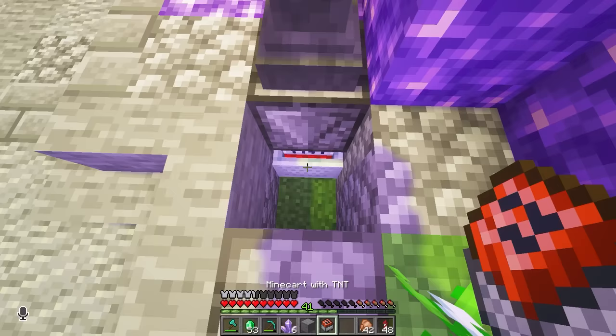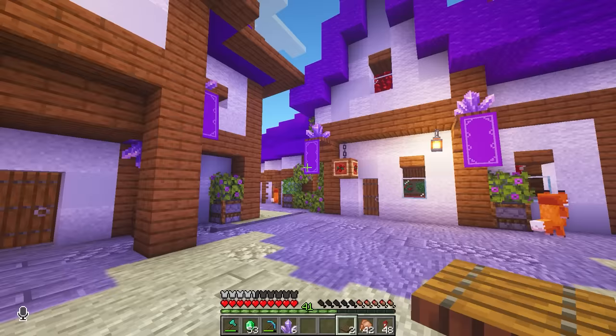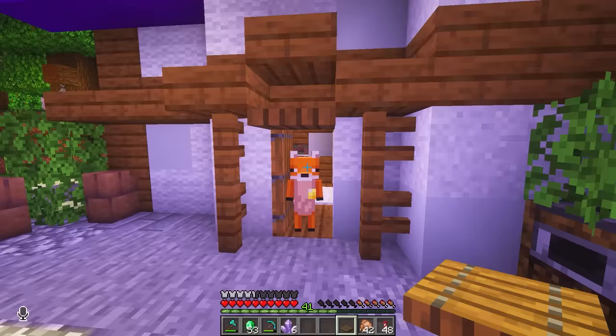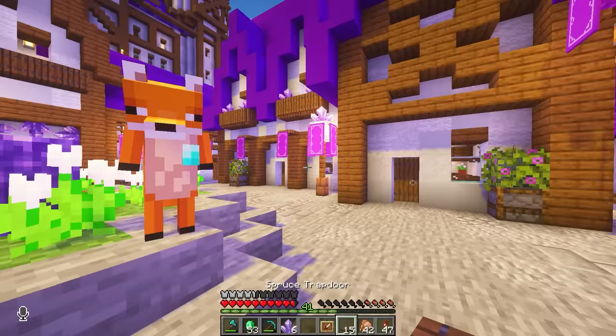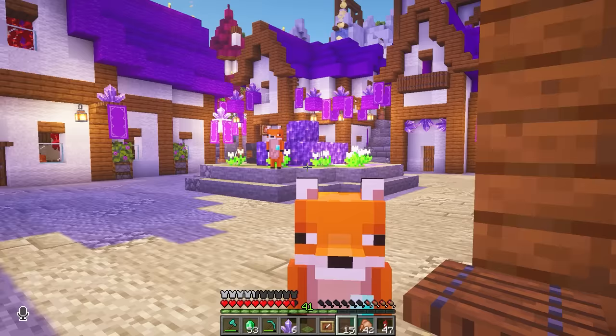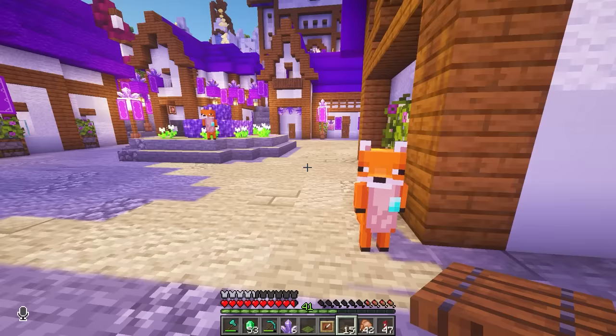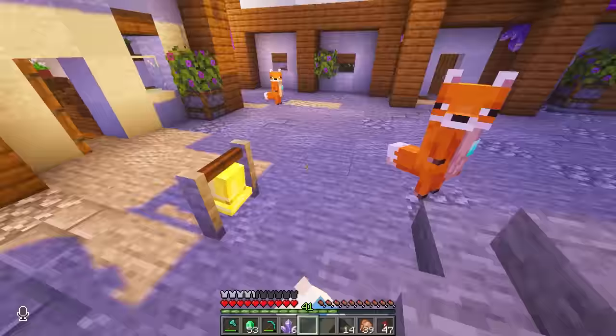Here we go. Cover it up. Now we need the villagers to get inside to safety. There, he's trapped by a tiny trap door. Get inside, it's not safe out here. To your rooms, please. Go. The anvil thief could strike at any time. Go to your room.